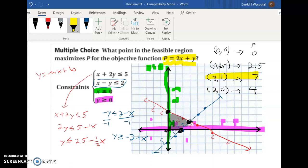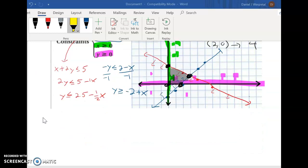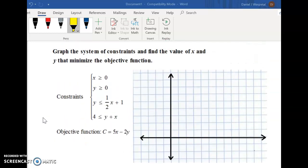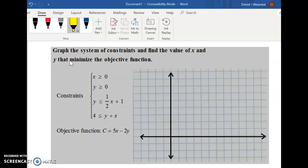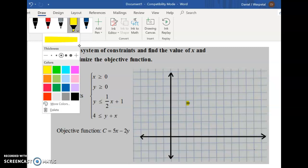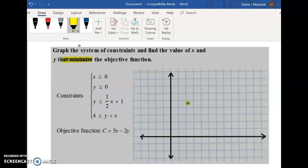Hopefully that makes sense — it's certainly a lot of steps, but individually each step isn't too bad. You just have to put it all together. Now try one more. What's different about this one is that we need to minimize rather than maximize. We have our inequalities and a cost function we're trying to minimize.